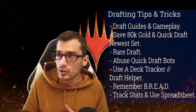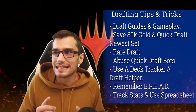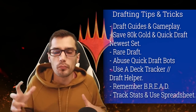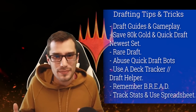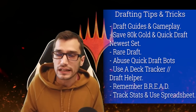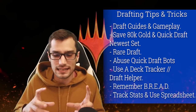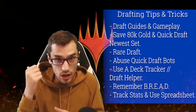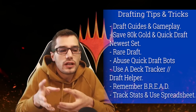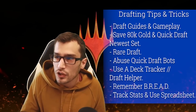We'll primarily be drafting within the set we're trying to complete. Tricks you can utilize: first, use guides and gameplay from other creators to familiarize yourself with the different archetypes and the meta as a whole. Then save roughly 80,000 gold and Quick Draft the newest set. Staying current in Standard is a nice way to remain competitive in these other events.